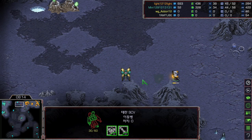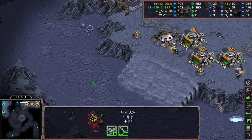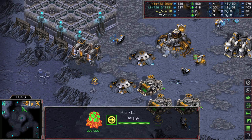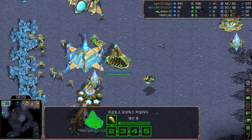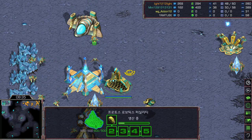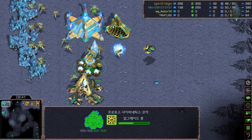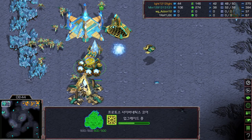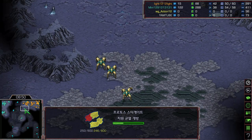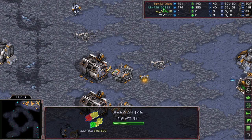Light turns around an SCV to confirm — he can also confirm the goon range or not. The SCV will be saved and Light immediately puts down double missile turrets at the natural because he doesn't know what Mini is actually doing. Mini is playing one of the greediest builds a Protoss can do against Protoss: straight reaver build with no observer. We see the stargate already started by Mini.